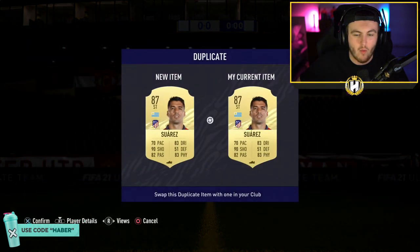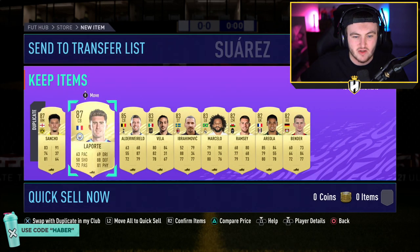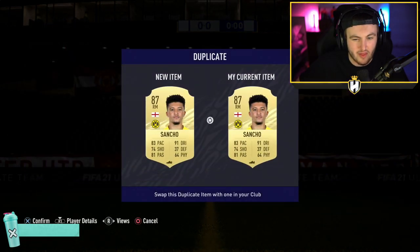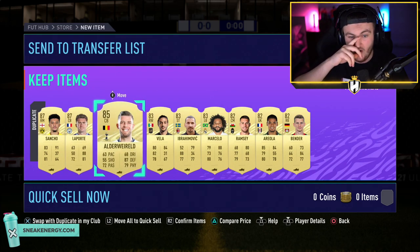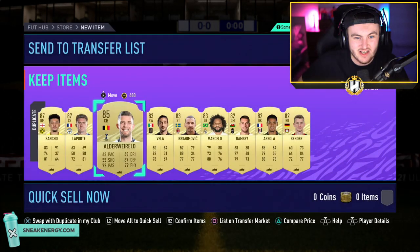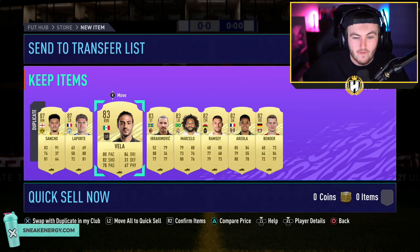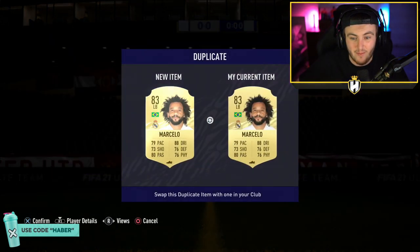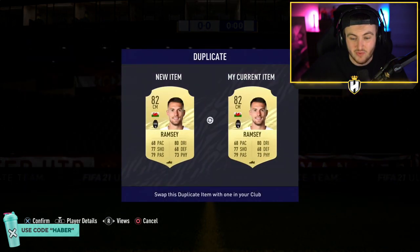I am over the moon with that. I'll store that in the club. I've got to figure out what's tradable, what's untradable, put it on the transfer list and whatnot. And then we've got some untradables I'm going to put into Ribery, I think. But I am actually over the moon with that. That's an incredible pack and definitely worth the hour 30, hour 45 minutes that it took to get the tokens. I'm quite happy with that. That is really, really good.